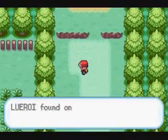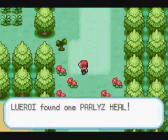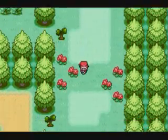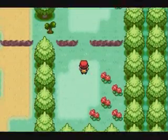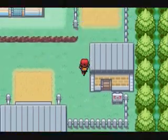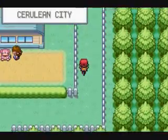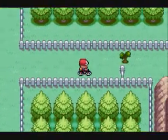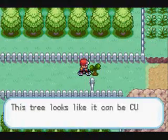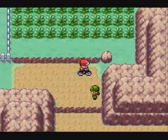Definitely grab Flash. And then if you want, you can grab some other items down here, like an Ether, and I think there's like a Paralyze Heal or a Burn Heal — oh yeah, a Paralyze Heal. So now that we've taken care of all of that, the next stop is Cerulean City. We're back up here — major time warp — basically back in Cerulean City, because that's where the next route is after you've done all that, like gotten Flash and everything. You can cut down this tree over here.